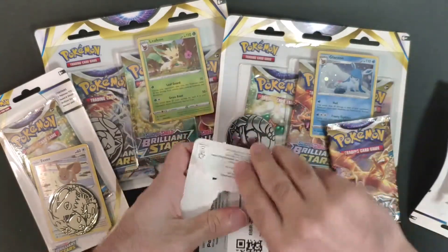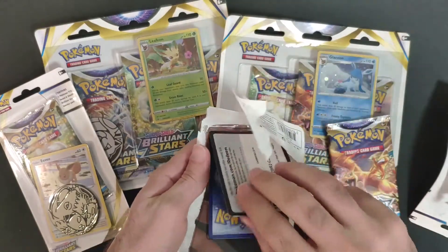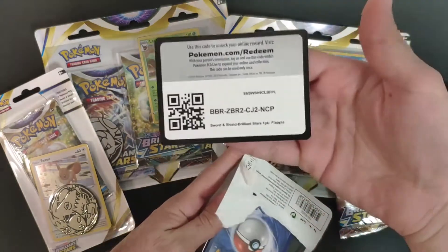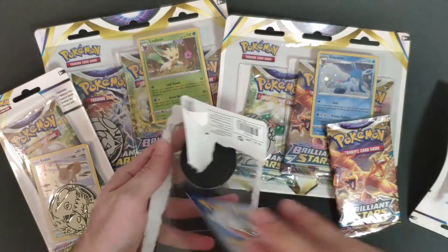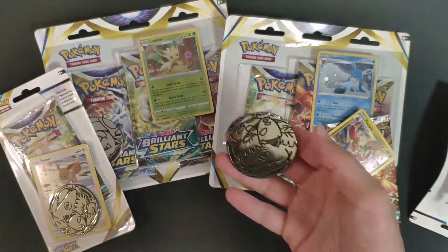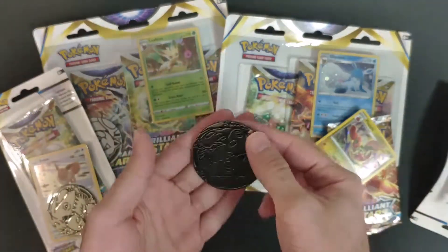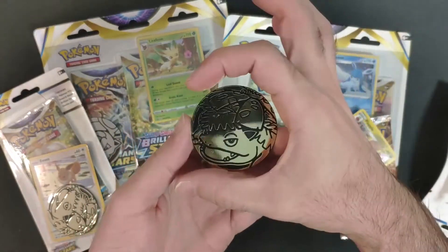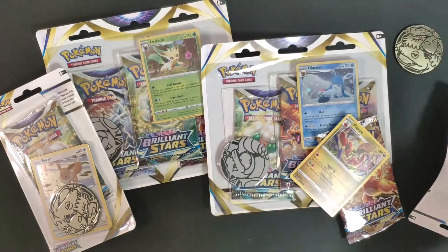Blister packs are nice — they're sealed and you also get a coin, plus the awesome promo and a code card. As for the coin, we got Venusaur, a kind of golden, very cool coin. This one is jumbo size — sweet!